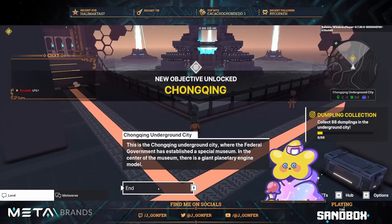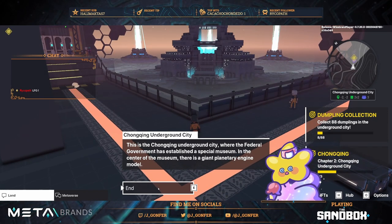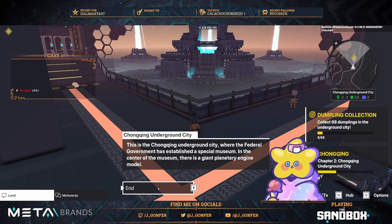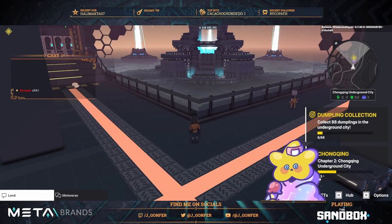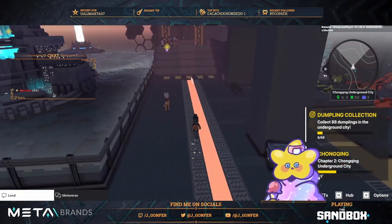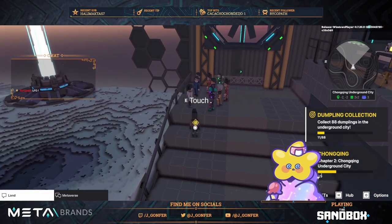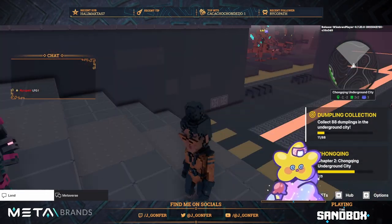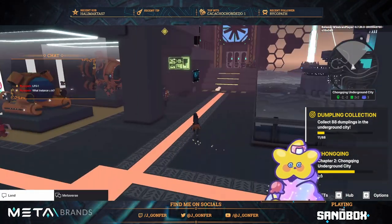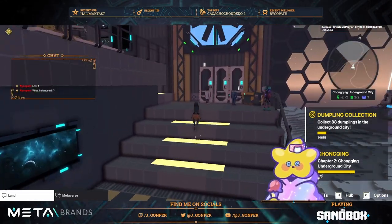You might remember one of the lululand experiences — the first version, because they changed how it works now. There was a field full of roses and you were collecting like nine in a row. This will work the same way with the dumplings, so let's keep collecting. You'll see we're picking up many at the same time — three again, and so on.